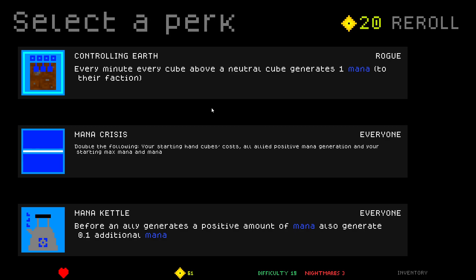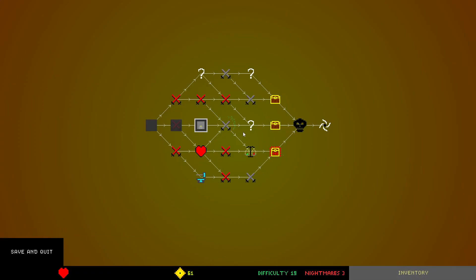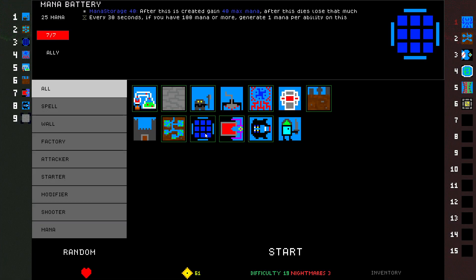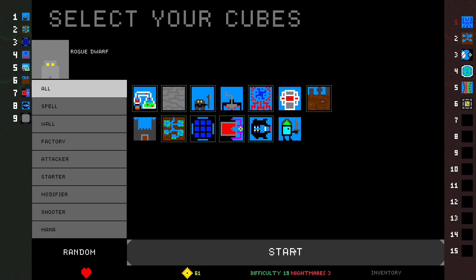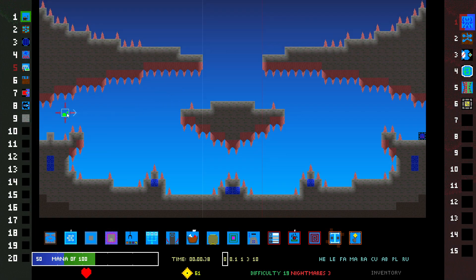Mana Crisis: double the following — your starting hand cube costs, all allied positive mana generation, and starting max and mana. Interesting. Controlling Earth: every minute, every cube above a neutral cube generates one mana to their faction. That's kind of scary. Mana Kettle: before an ally generates a positive amount of mana, also generate additional — that's a little bit of extra, but not too much. I think we're good with that. I have other cubes that can generate mana. Again, not much — every 30 seconds one mana. It's better for the max mana properties, which are still really good.